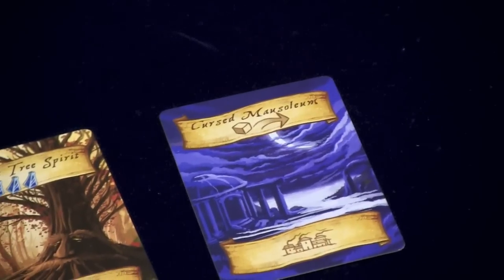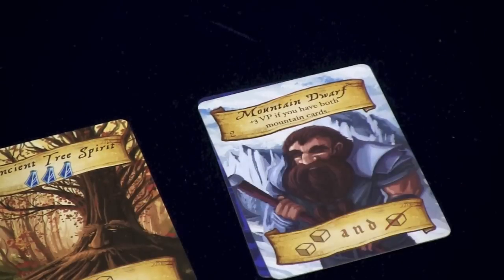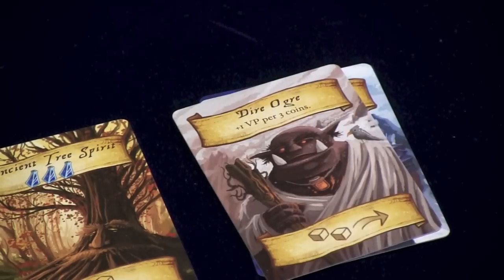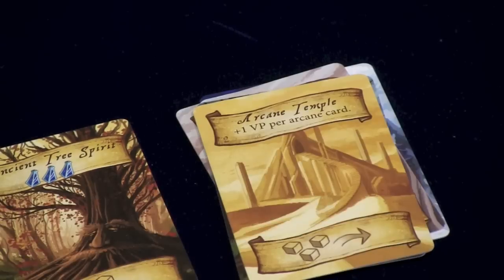The cursed mausoleum gives you one extra movement whenever you use a card that moves people. Most cards are going to give you extra movement or victory points at the end of the game. This one gives you victory points if you have both of the mountain cards. This one gives one victory point for every three coins you have. The forest elf lets you put out an extra unit any time you put units out. The arcane temple gives one victory point for every arcane card you have.